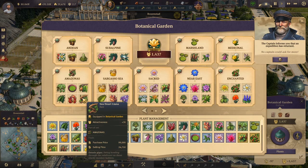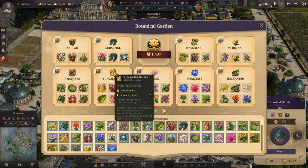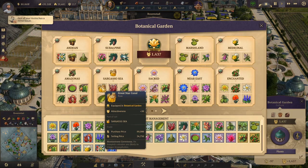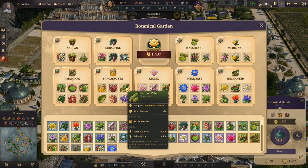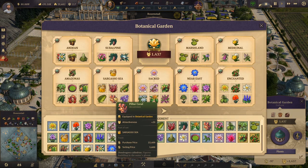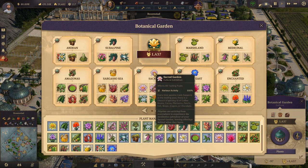Then we have the Sargasso Sea Garden. It gives plus 50 attractiveness and plus 10 increased visits. The set includes the Great Star Coral, the Staghorn Coral, the Coconut Palm, the Royal Palm, the Pilar Coral, and the Sea Lavender — all purchasable at Madame Kahina's harbor.